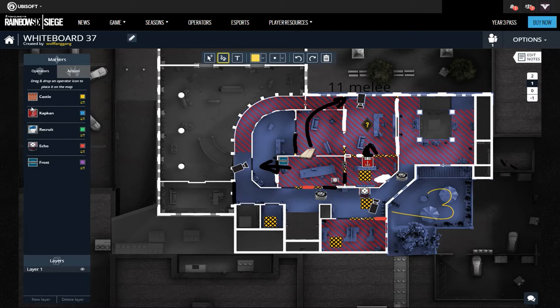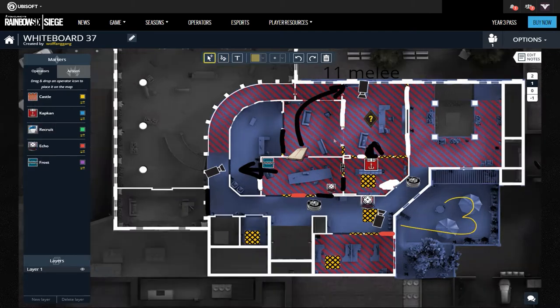Shot 3, CO. For this setup we'll need Castle, Legion, Mira, Echo and Maestro. There are 8 reinforcements on the top floor: 2 facing lobby, 3 towards desk room, 1 towards hallway, 1 towards stock, and the last one facing CO.